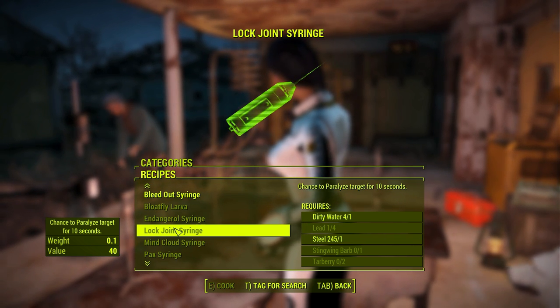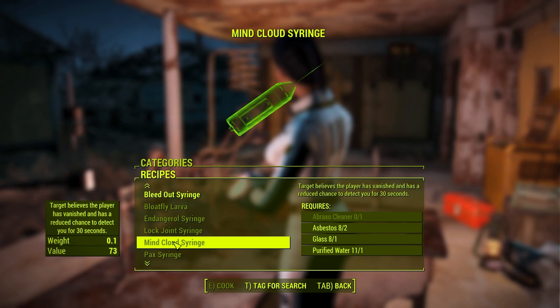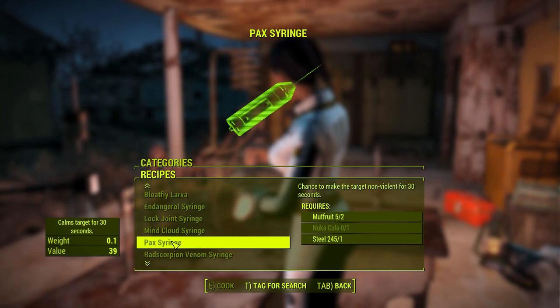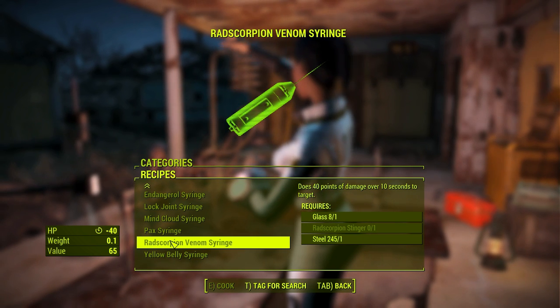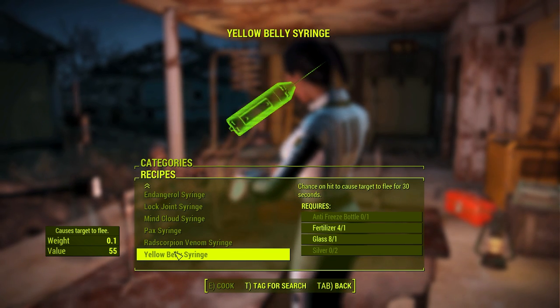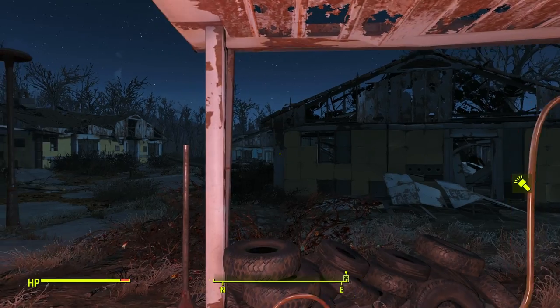The Lock Joint Syringe has a chance to paralyze the target for 10 seconds. The Mind Cloud Syringe causes the target to believe the player has vanished and reduces their chance to detect you for 30 seconds. The next one has a chance to make the target non-violent for 30 seconds. Rad Scorpion Venom does 40 points of damage over 10 seconds, and finally the Yellow Belly Syringe gives a chance on hit to cause the target to flee for 30 seconds.